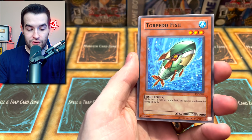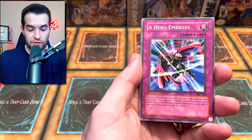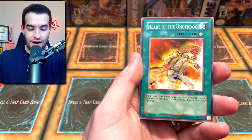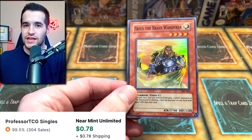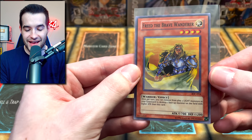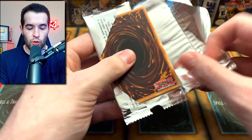We also don't really have anything good from our other packs. Torpedo Fish, Tower of Babel, Chaos Greed, Hero Emerges, Knave, Giant Hand Guy, Heart of the Underdog, Mataz of the Zapper, and... Freed the Brave Wanderer — that is indeed a foil pull! We finally pulled something. Freed the Brave Wanderer has kind of tied it up, though I don't think he's worth a ton.